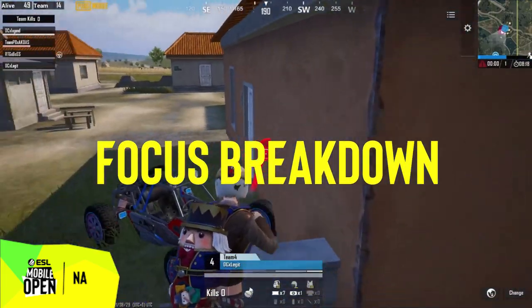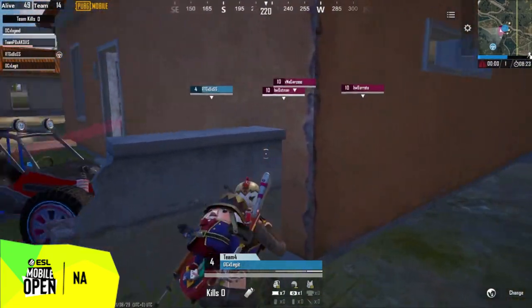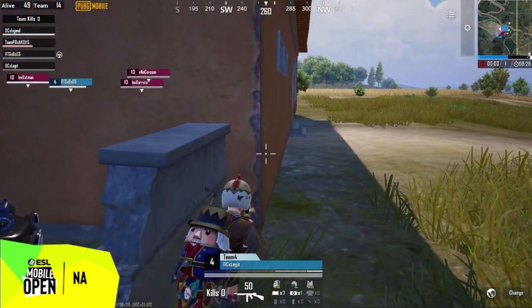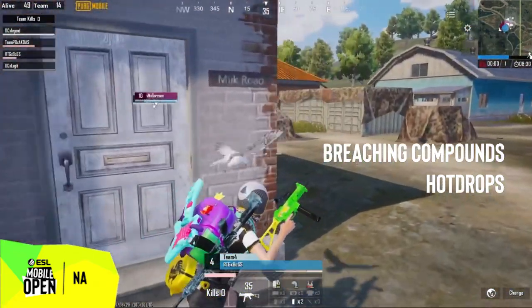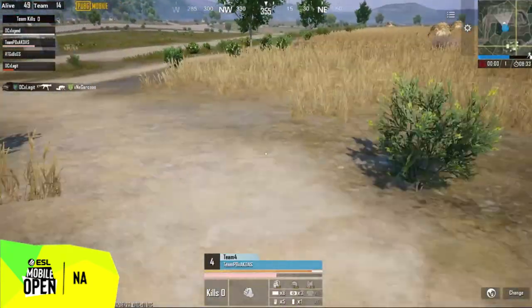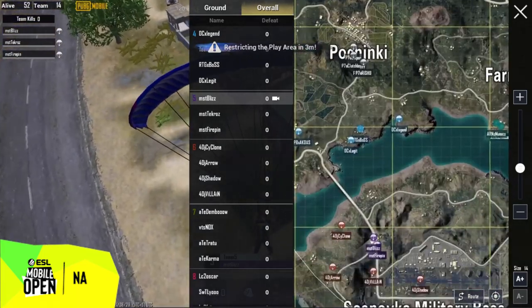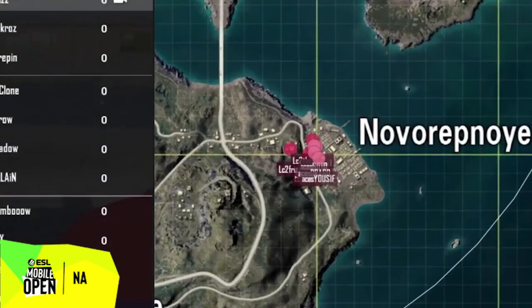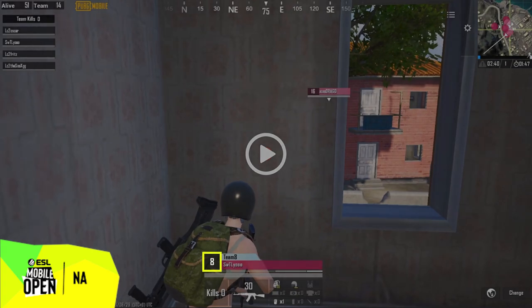For this week's Focus Breakdown, we are going to go over the key elements needed to successfully win close range compound fights. This skill is especially useful when your drop spot is being contested or you need to breach a certain compound in zone. We will be using this hot drop fight from the ESL Mobile Open at Novo for today's Focus Breakdown. So here we have a 4v4 fight between two teams both contesting the Novo area.